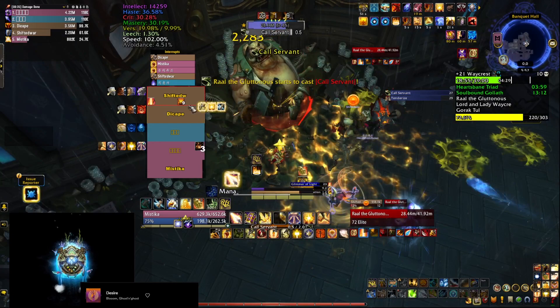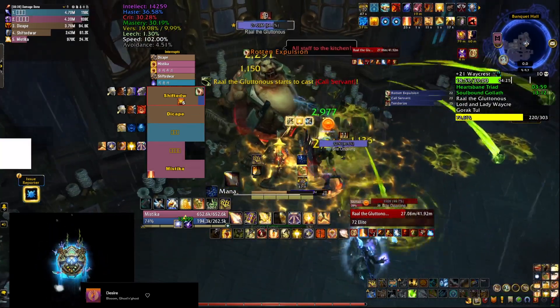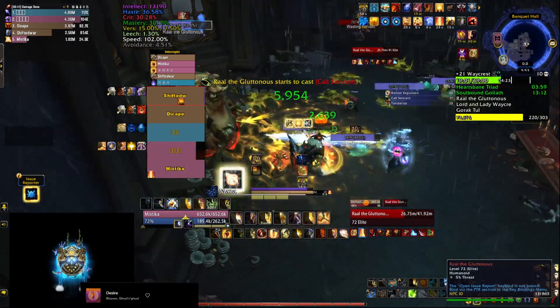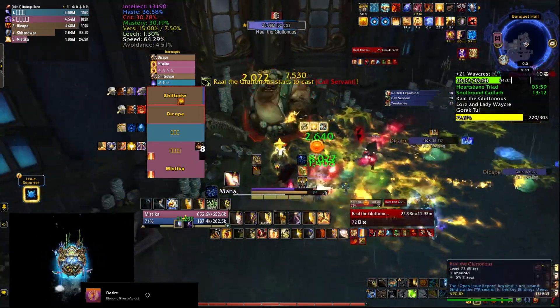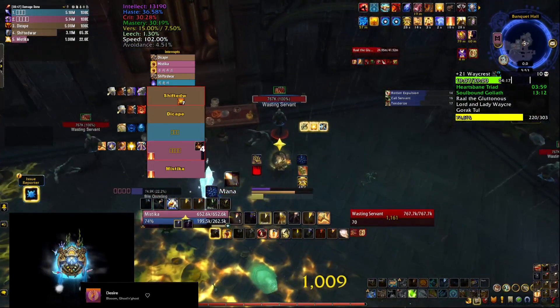The boss is also going to cast Coal Servant, which summons 4 adds at the 4 ends of the room and they start walking towards the boss. You want to CC, slow them down, and eventually kill them before they reach him, otherwise he gets a permanent 5% damage buff per add that reaches him.